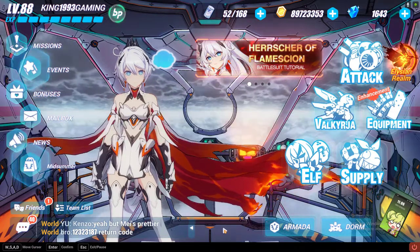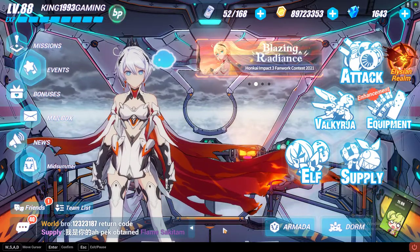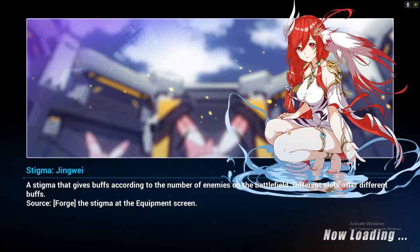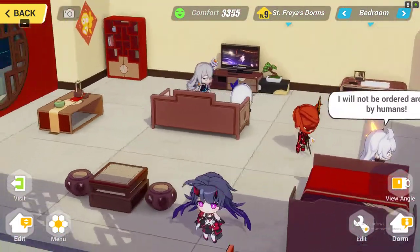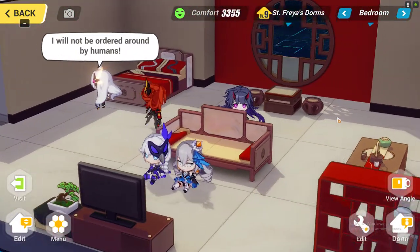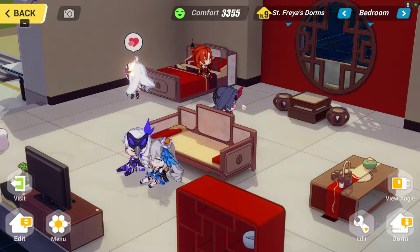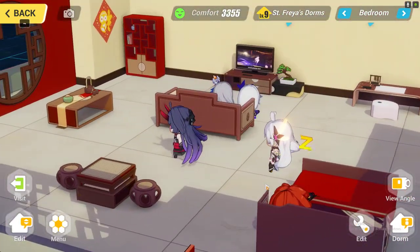Now here is the second part of this video. In the first part I talked about how to get work point cards and where to spend them. In this second part I'll be talking about why you should be decorating your room. This is a multi-aspect game, and one of those aspects is the dorm room. The benefit of the dorm room is that you are able to interact with characters and also decorate their room.